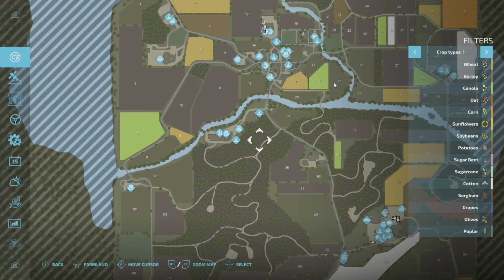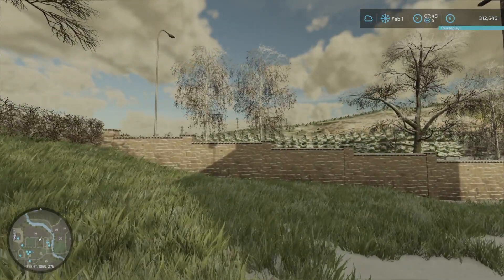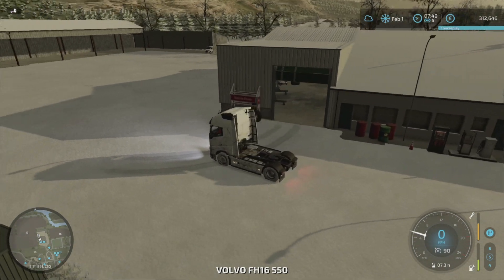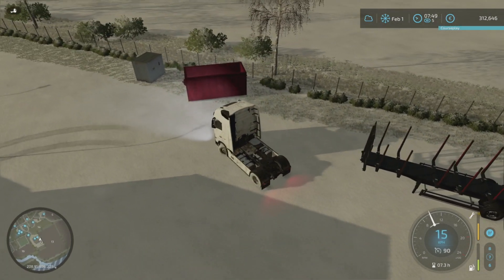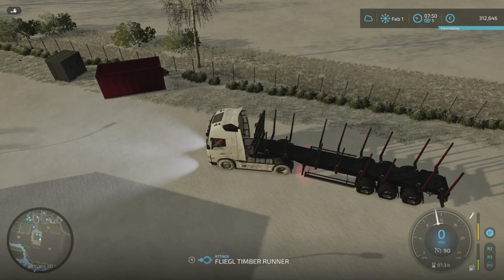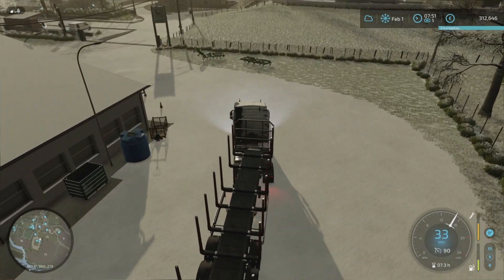We've got an extra 200,000 and that field I talked about was 390,000 — we've nearly got enough. If we sell the forest we will have enough. Let's get back to the lorry, get down to the field and do some forestry. Then I'll sell the forest and buy the new field because I'd like to put oats in it. It's March, so we can get it prepared.